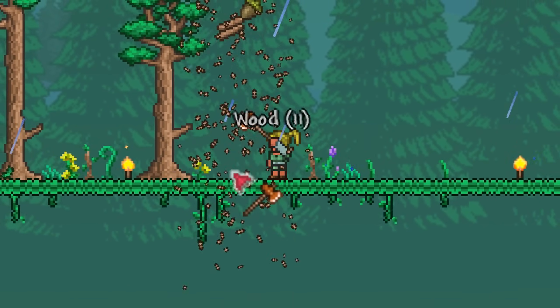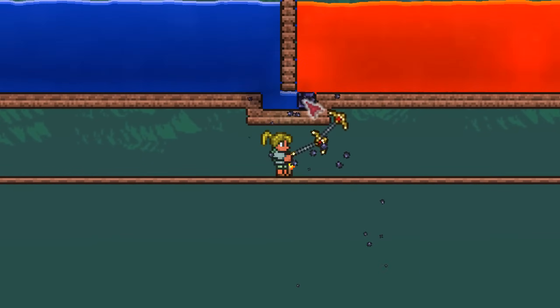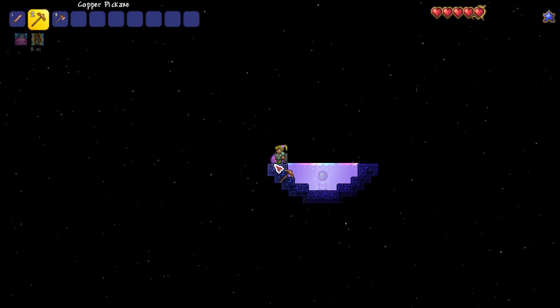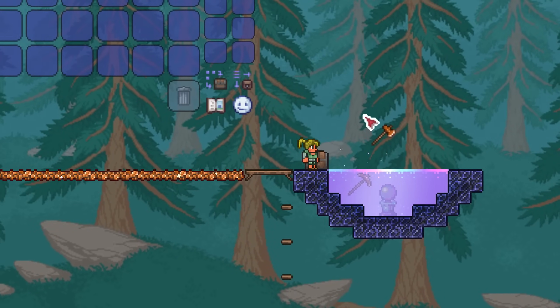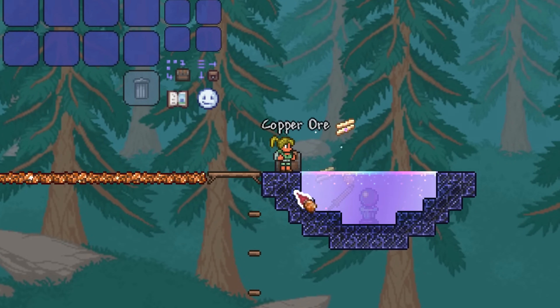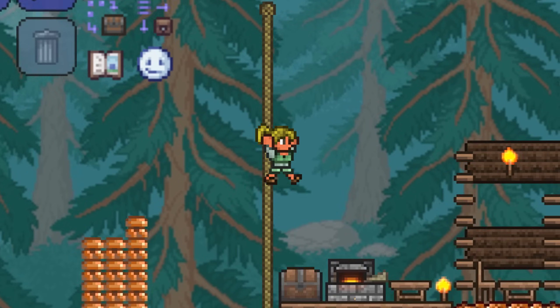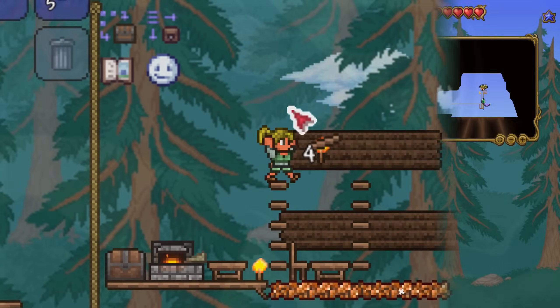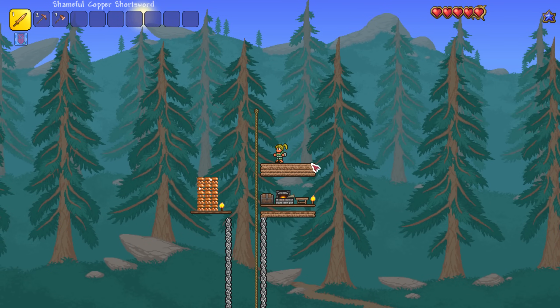Normally in Skyblock you start with a small island with water and lava ready to make an obsidian generator and build your world, but what if you started with only Shimmer? This is episode 2 of our Terraria Shimmer Block series where all we have is some Shimmer that can de-craft things into new and exciting items when we throw stuff into it. Today I'm continuing my mission to build our island and get some NPCs to move in. How's it going crew? This is Happy Days, welcome back to our Shimmer Block adventure.